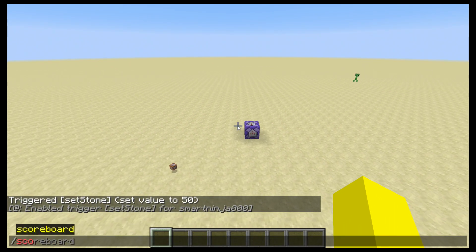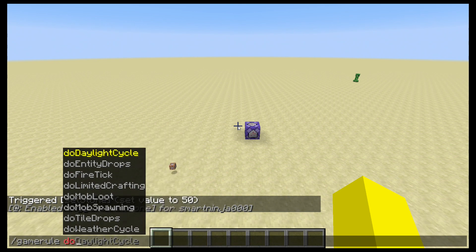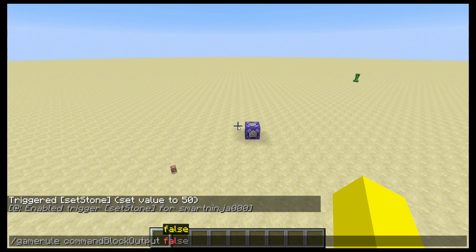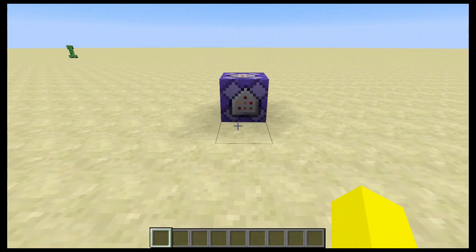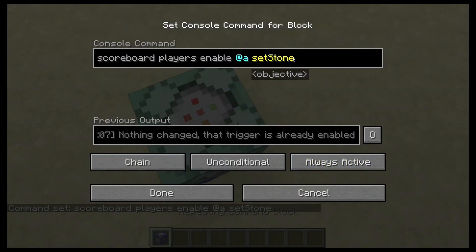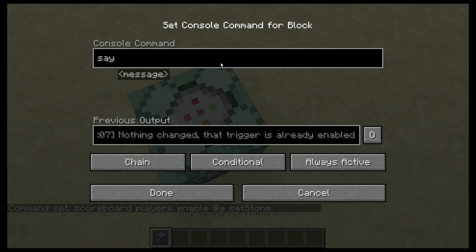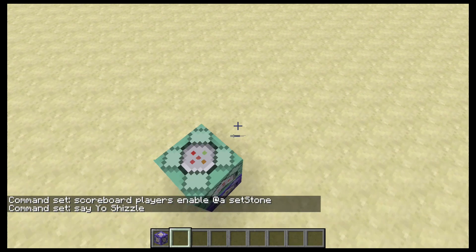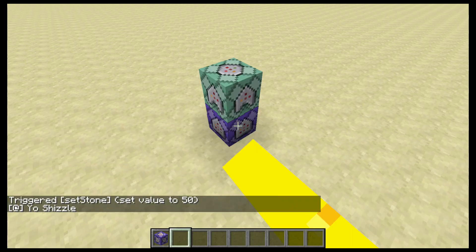Now we actually want to fix that chat message. So do slash gamerule commandBlockOutput false. Now you have a few different options. If it's a single player, your best bet is probably just to take another command and make a conditional. Every time I enable it, it'll say 'yo shizzle' — just a demonstration that conditional command blocks are triggering correctly.